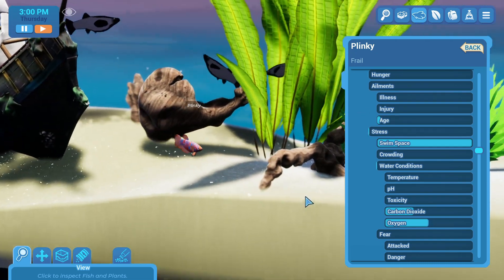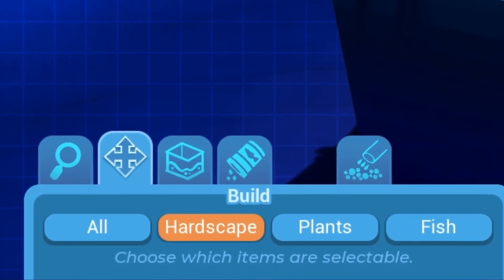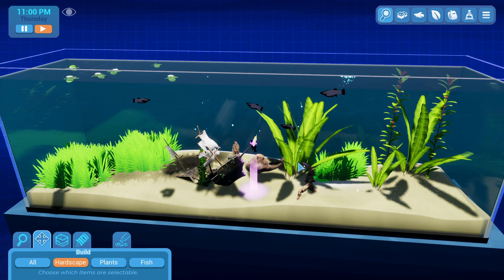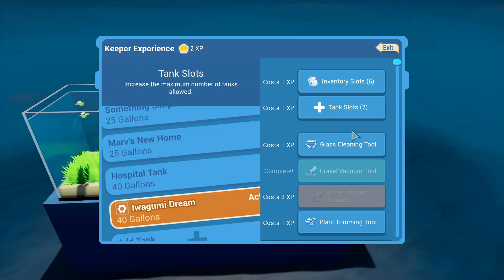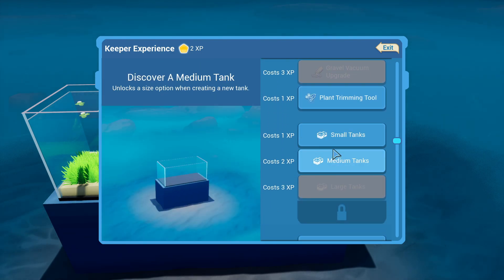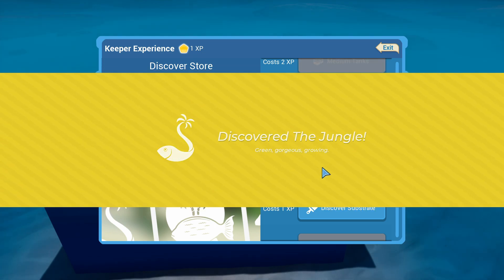He took a dart at a guy - back off, this is my place. I wish I could figure out how to hardscape. Choose which items are selectable - if I select hardscape, this is just a selection tool, so I can only select hard items. It won't let me select plants or fish. I understand now. Got two experience - I can get more inventory. Plant trimming tool, medium tanks, large tanks. Discovery store - unlock a new local fish store to visit. Discovery substrate - unlock a random sandy substrate type. Let's get a new store. Discovered the Jungle!